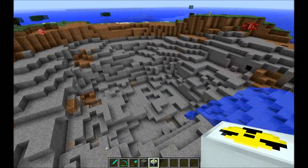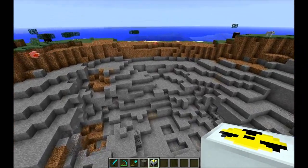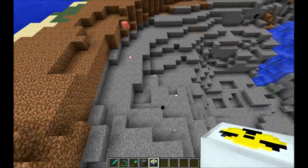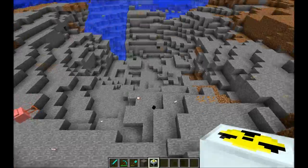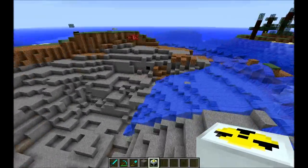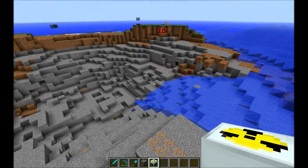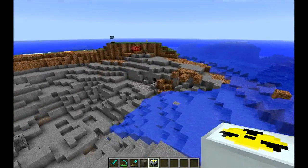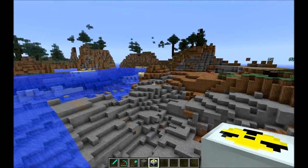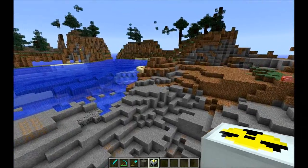The damage is extreme when it's not protected. Look at this hole — it's probably 25 to 50 blocks wide, about 35 to 40 blocks wide, and the same depth. That's pretty mean.